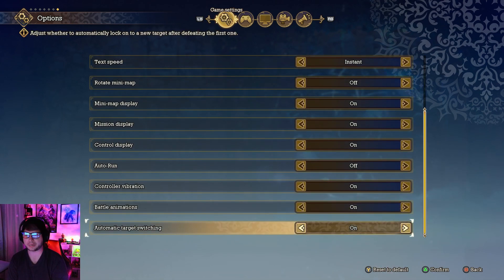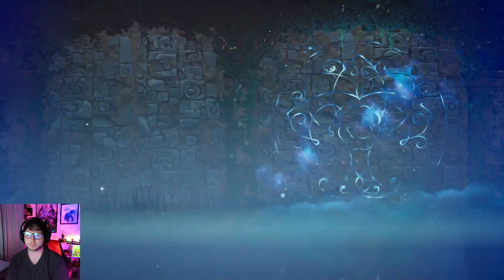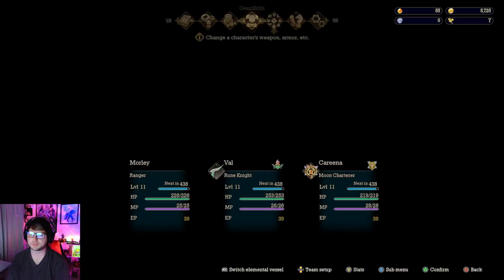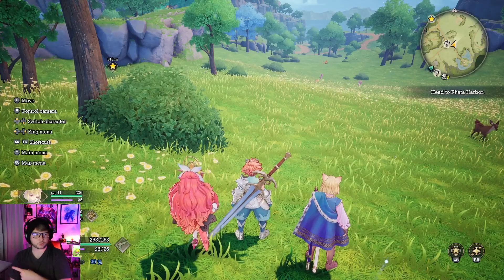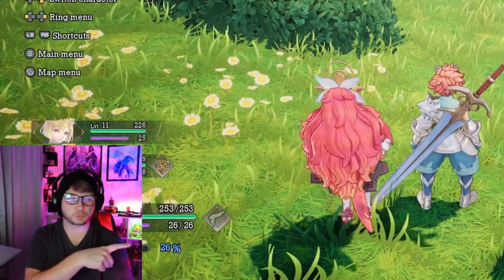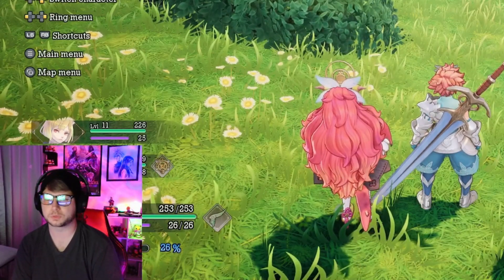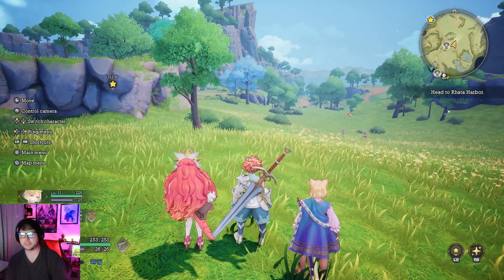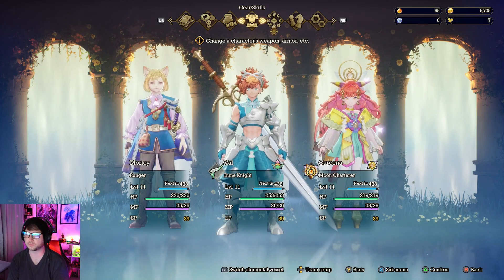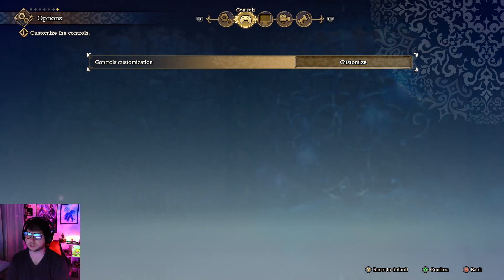Another setting is Battle Animations, which controls the animations for Class Strikes — essentially your limit break or overdrive. There's a small blue CS gauge at the bottom corner of the screen; once it charges up you can press RT to do a big attack with a full cinematic animation. You can turn that animation off so it plays instantly instead.